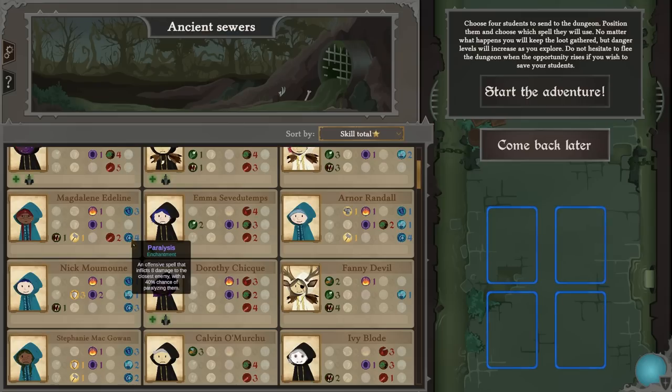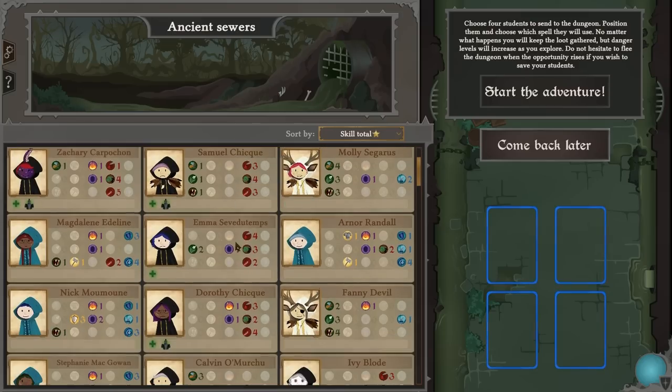An offensive spell that inflicts eight damage to the closest enemy with a 40% chance of paralyzing them. Heroic armor lowers all incoming damage by one. Retaliation gives a 10% chance of acting instantly after receiving damage. I can see how you would want to build a very powerful character with these.